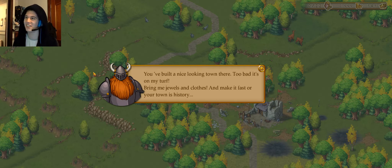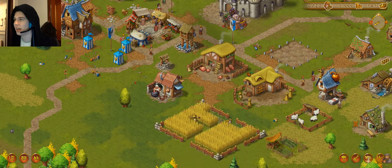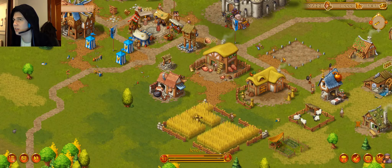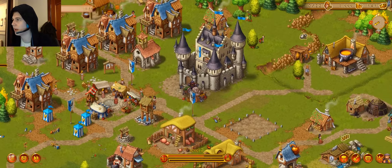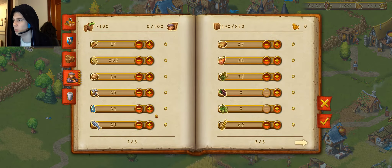He's got a helmet and a big bushy beard — nice! Okay, new quest. Pay tribute to the bandits? I don't want to do that. But how do I do it? Is that like a diplomacy screen or something?